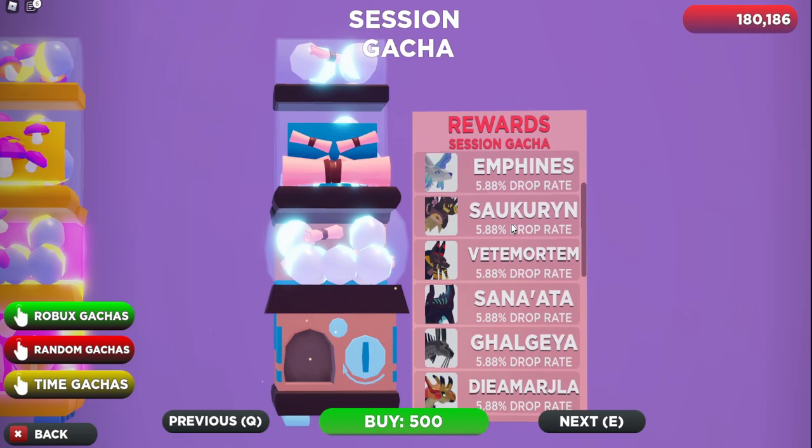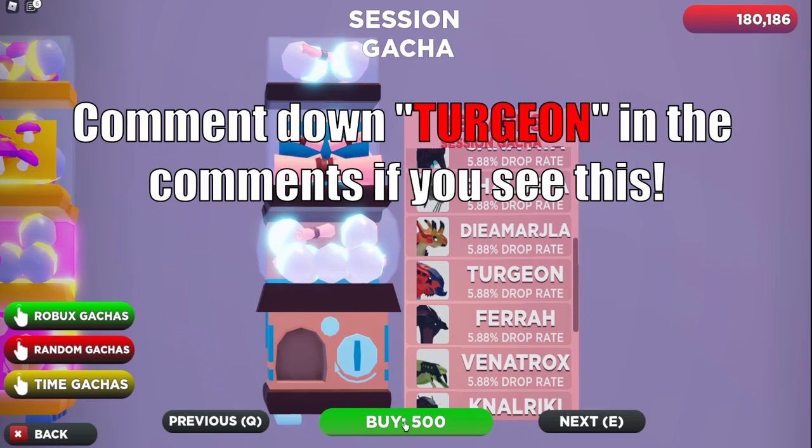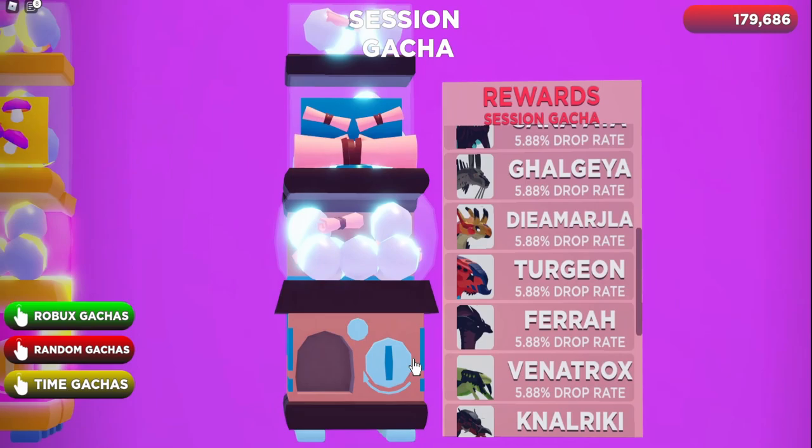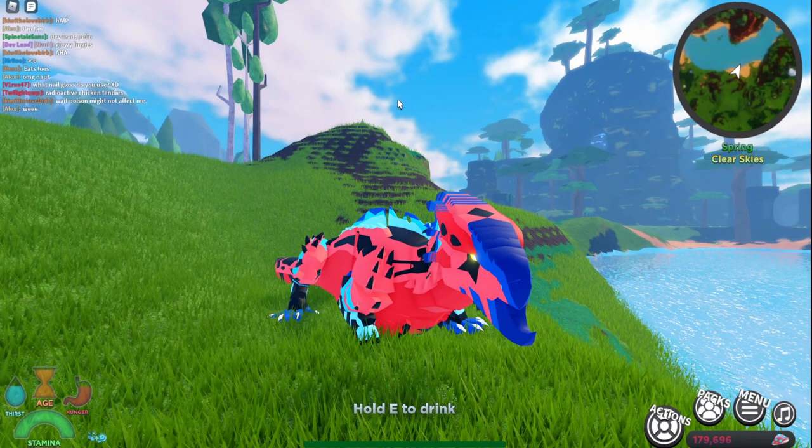Let me show you guys how to get it. You're gonna click on 'Buy Creatures', go to 'Previous', and go all the way to the end. It is another session gotcha creature, and session gotcha creatures are a pain to get — it costs 500 mushrooms and you have to do a bunch of quests. I'm curious, let me spin it and see if I can get it. Come on, give me the Turgion... oh we got a Sonata. We got Pickaxe Boy.